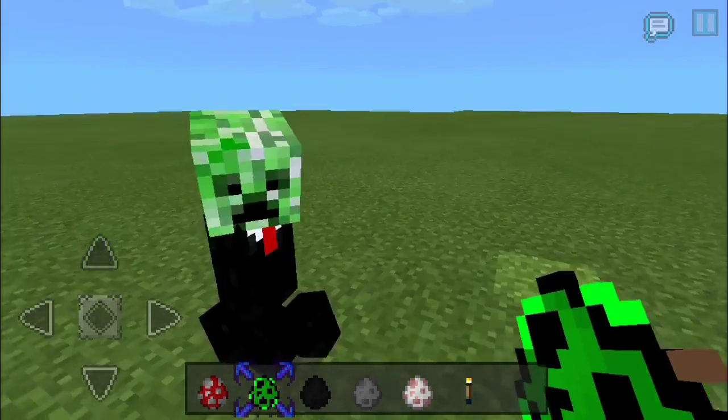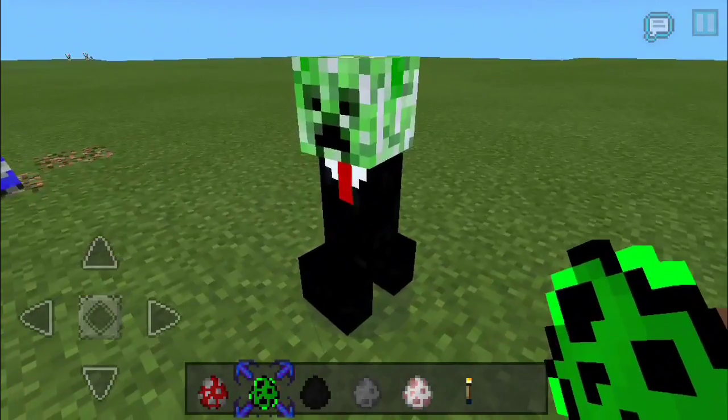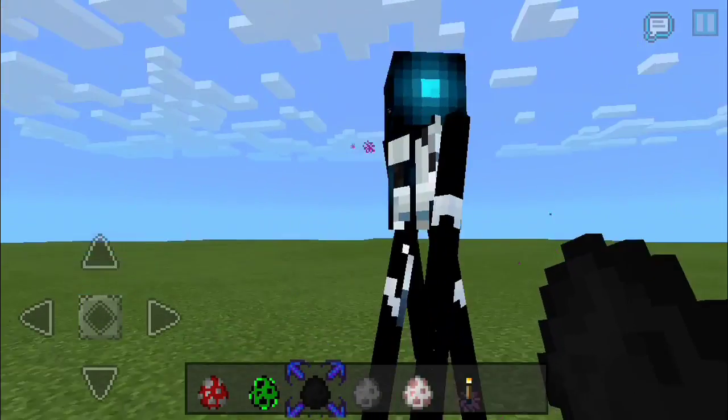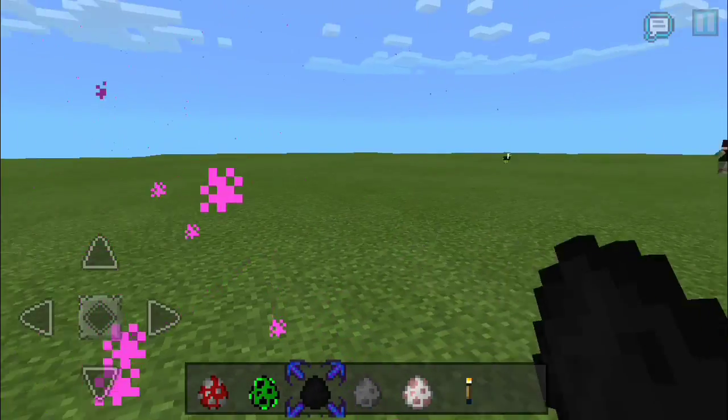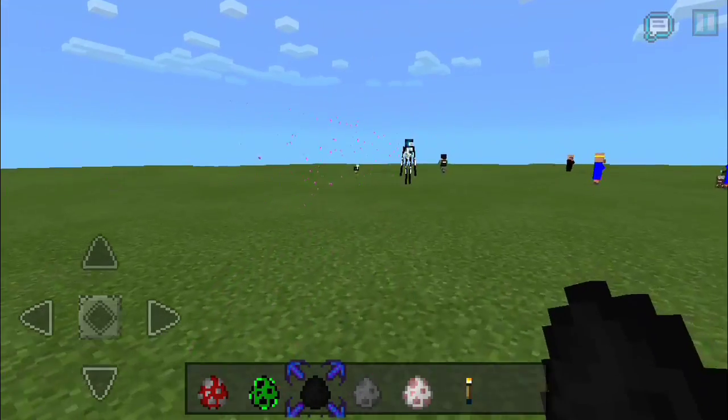Let's take a look at the creeper. He's wearing his tie — he looks very professional to blow up someone. Now let's take a look at the enderman. He's the cyber enderman and he looks so cool.